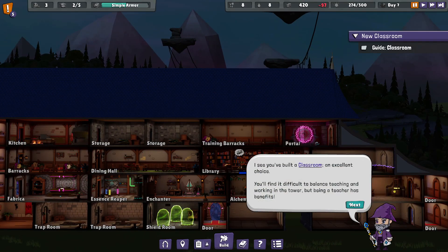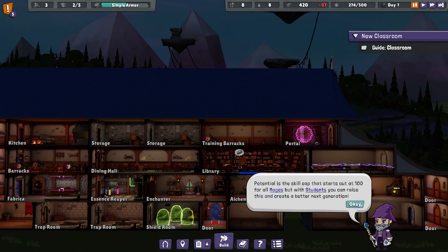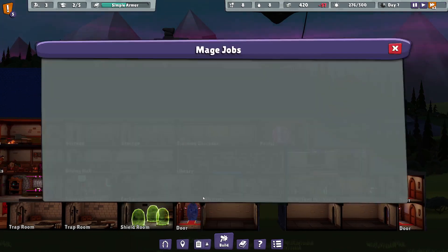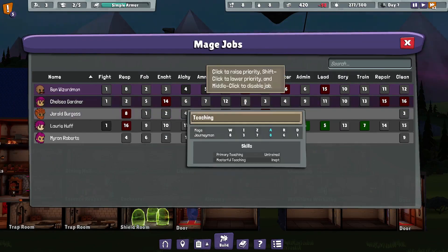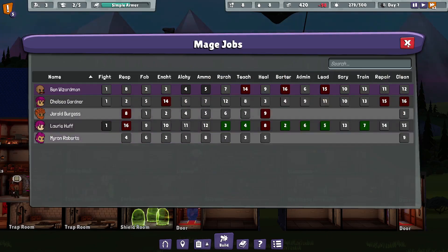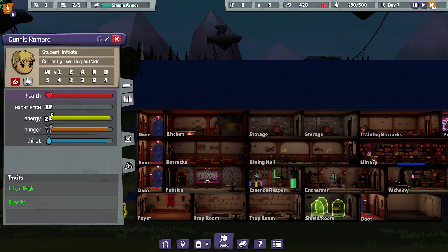You built a classroom - an excellent choice. You'll find it difficult to balance teaching and working in the tower, but being a teacher has its benefits. Firstly, all present in the classroom - teacher and students - will gain experience much faster. The real key though is raising the potential of your students. Potential is the skill cap that starts at 100 for all mages, but with students you can raise this and create a better next generation. Cool. Well, who should be our primary teacher? Definitely not me. Oh, it's definitely Lori - Lori is a great teacher, she's so good at so many skills, she's like our ace in the hole. Dennis Romero can join the tower as a student - sure, come on in Dennis. You're pretty middling but you're a rock in Speedy, so why not? I like the extra money that comes from having students in the tower.